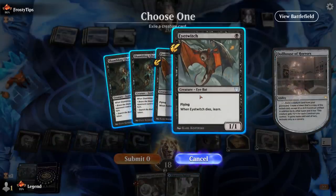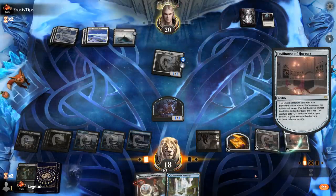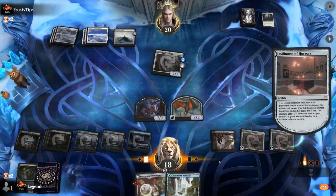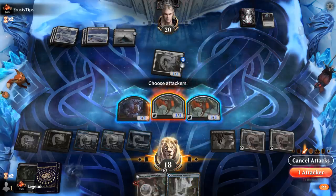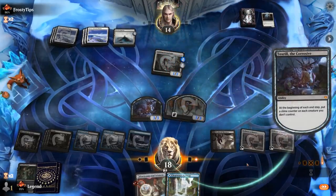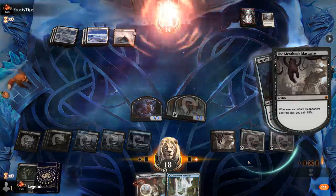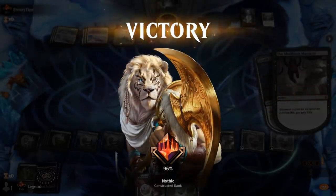Getting back double Eye Twitch seems good — we get some nice 3/3 flyers. Toxtril picked up a counter so it's a 3/2 — still don't want to attack with Toxtril but Eye Twitch can attack, get some slugs. This feels pretty unfair. Dollhouse doing what it was designed to do in the deck. On to the next one.